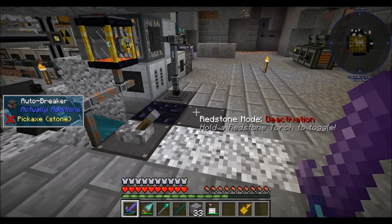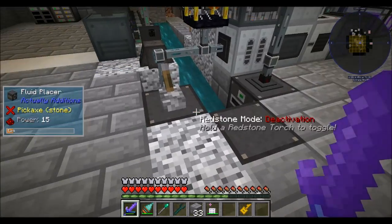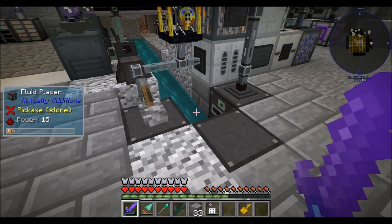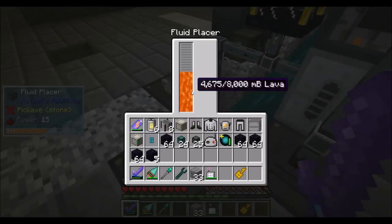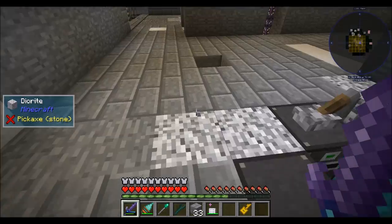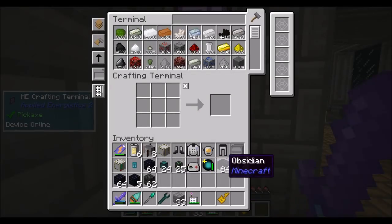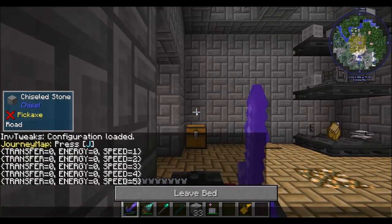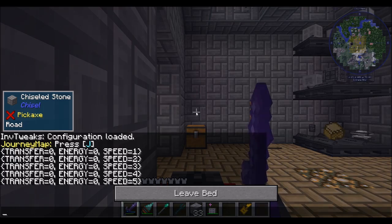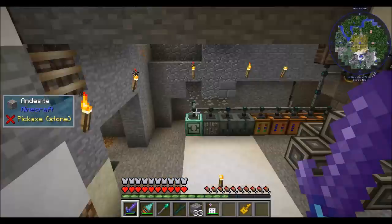Hello everyone, this is Direwolf20 and welcome to episode 52 of Direwolf20's Age of Engineering series. Just cooking myself a little bit more obsidian. Did I show you guys that little thing I set up? Real simple — I just pipe my lob into this fluid blazer and redstone signal it into the breaker. Easy peasy. I set up a little bit of speed upgrades on one of my calculator machines between episodes.